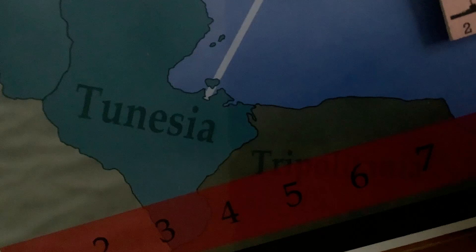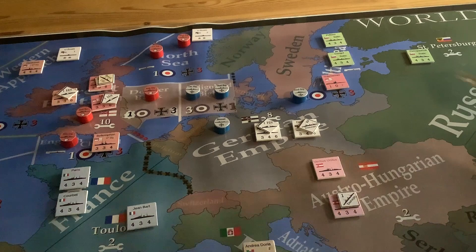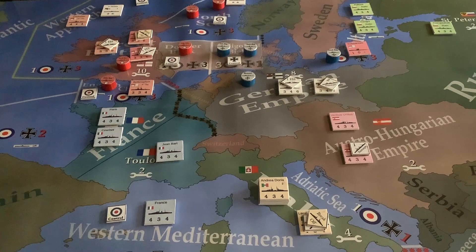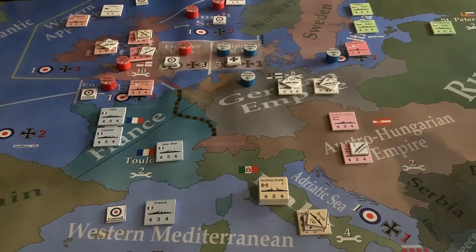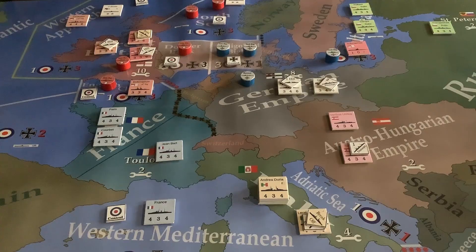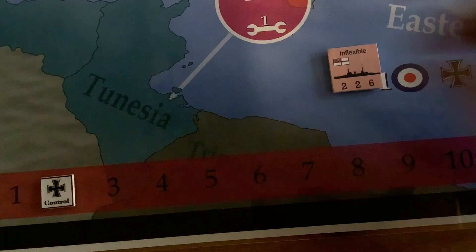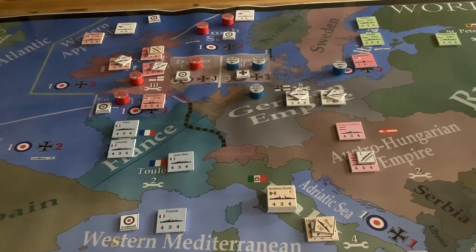That was a profitable turn for the EP player — they got eight points and the CP player only got one point here for the Heligoland Bight, because nobody controls the Baltic. The marker moved down eight for the EP's eight points, and the CP player got one point, so it's at three. The EP is now beginning to make headway against the German Empire.